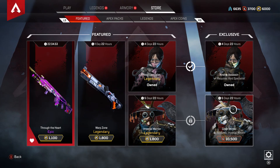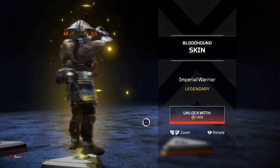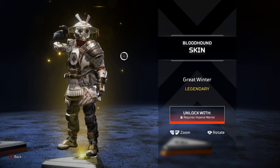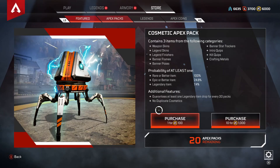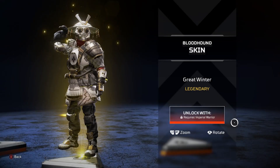Similarly, you need the Imperial Warrior Bloodhound skin to unlock the Great Winter Bloodhound skin. You can buy the Imperial Warrior for 1800 Apex coins, or you can get it out of a pack if you're lucky, and then buy the Great Winter skin.